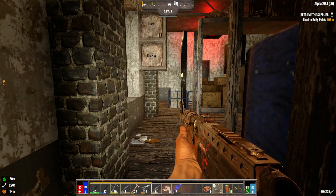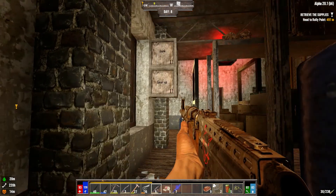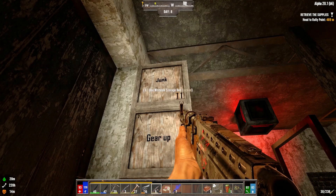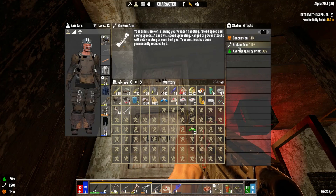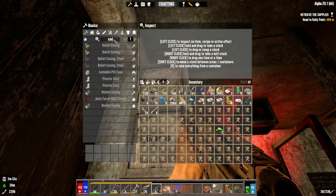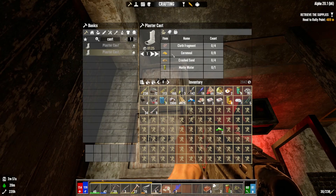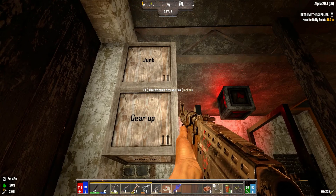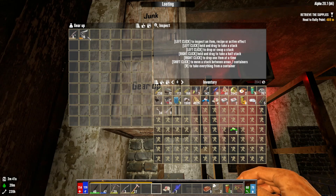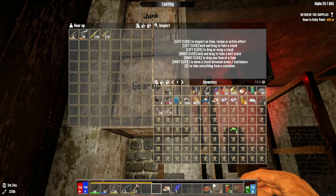I hope you guys enjoyed this episode. I'm going to take some time, take this junk back to base. Put a splint on — a cast will speed up healing. I mean 110 hours is a long time. I do have a concussion so let's fix that. Plaster cast — I can make them. I don't think I have any cornmeal but I can make it. Anyway, I'm going to head back to the regular base, leave this stuff in here. I hope you guys enjoyed this episode — as always, have a great rest of your day. On to the next day.